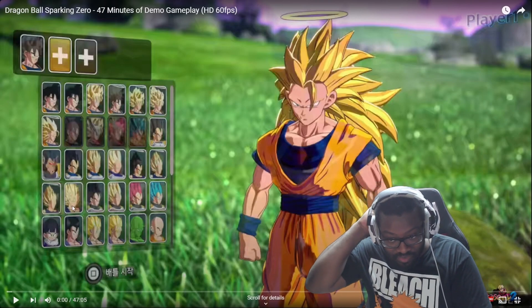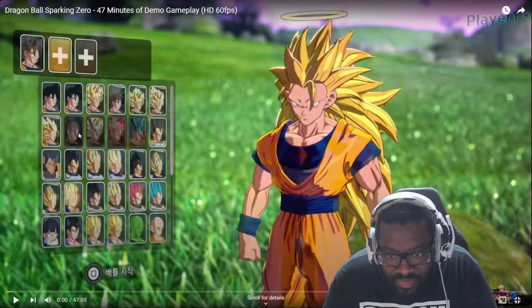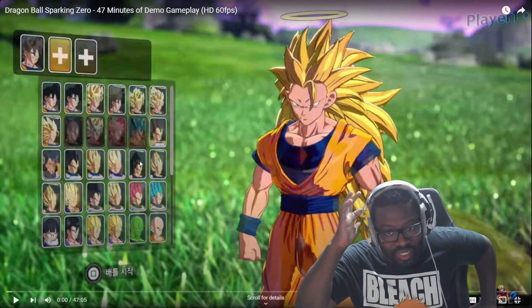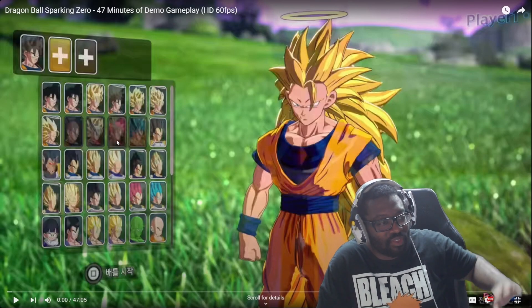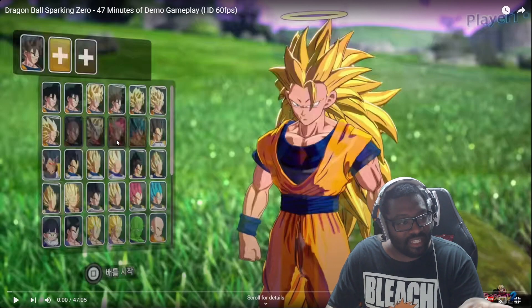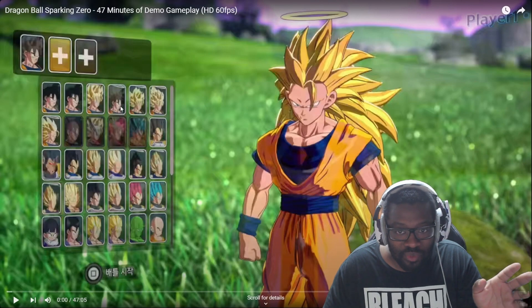His hair — I mean, Majin Vegeta is probably Majin Vegeta low key. And that Goku has no hair, that's weird. I really hope they simplify it and put all the Gokus under Goku, like they did in Tenkaichi 3 — OG Goku, then Saiyan Saga Goku with Super Saiyan, and just do that with multiple parts. This part looks like there will be five characters — maybe I could be wrong, but hopefully they stick to five characters. Right now you can only select three.